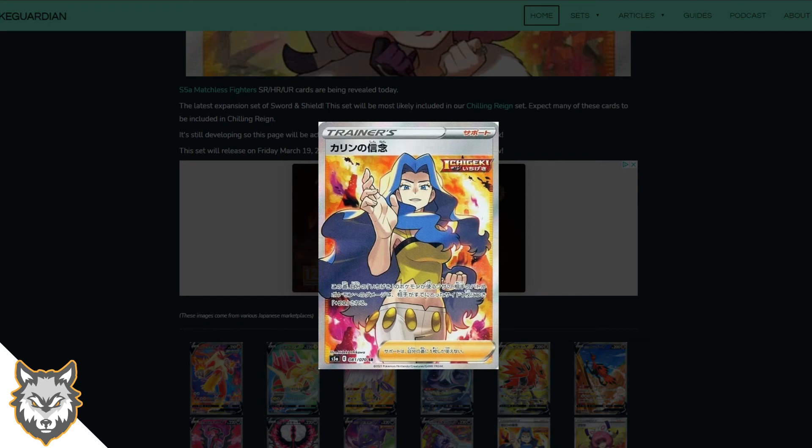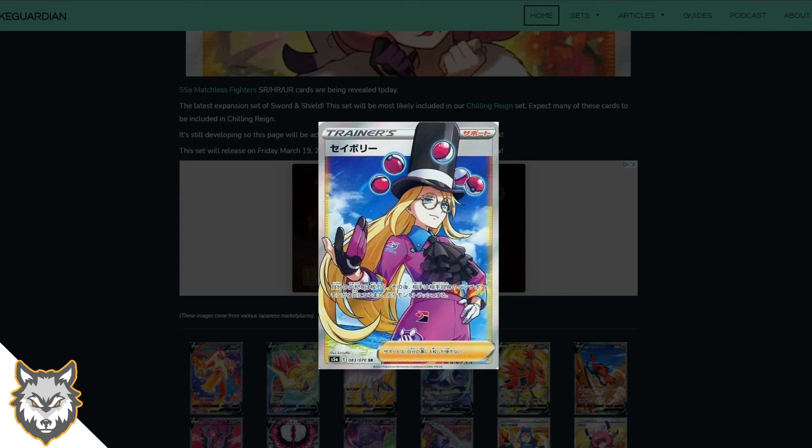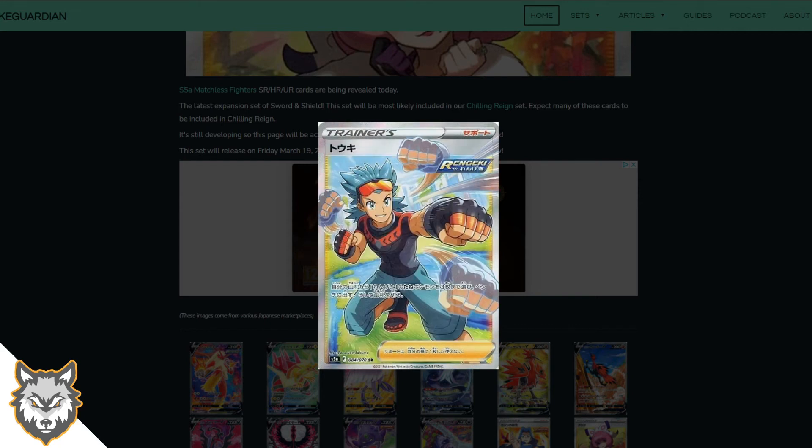Then we get into the full art trainers. First is Clair — that's it, Clair — a full art trainer card. She's the dragon type gym leader from HeartGold SoulSilver, very nice. Then we get Klara from Sword and Shield Isle of Armor — I love this character, I had Sword so I had this character. Very cool.